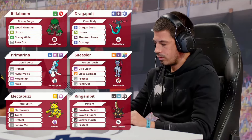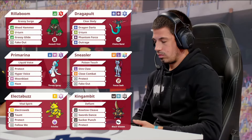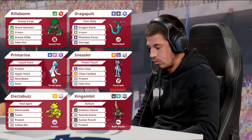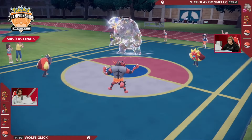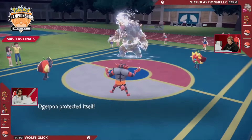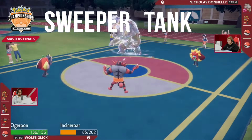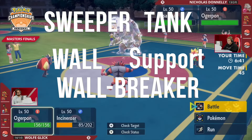So by the end of this video you will have a deep understanding of how to use role potential to make a team that's more than just powerful — strategically unstoppable. In VGC, there are many roles with the most common ones being Sweeper, Tank, Wall, Support, and Wallbreaker, so we'll focus on those for now.